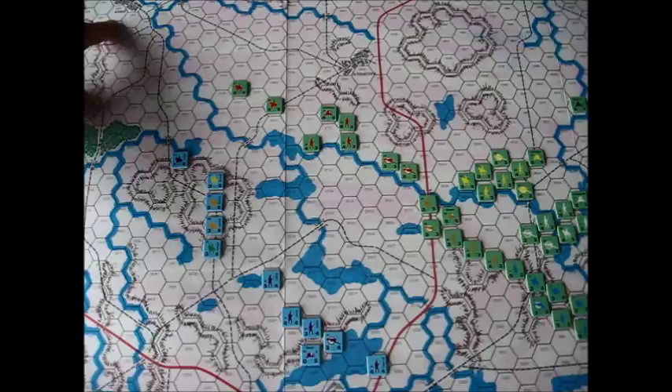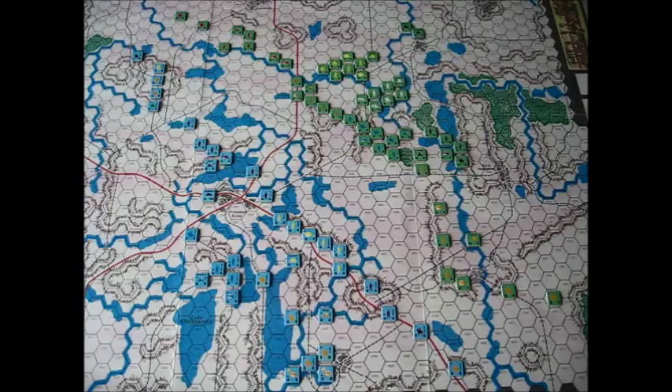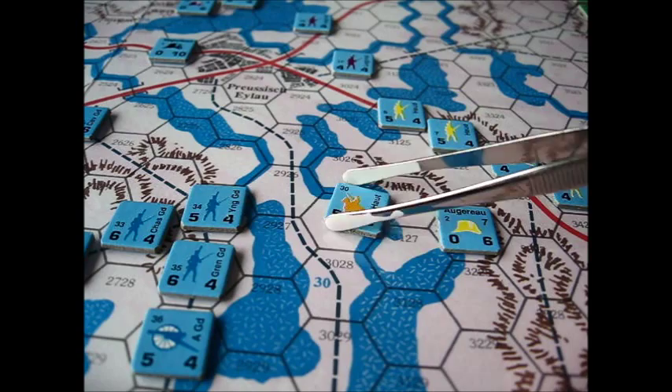This is a simple game, so I'm going to do a replay of it here. I don't know if I'll film it all, but let's take a look at some of the counters first. Here's a closer look at the counters — there isn't a lot of information on these things. It's a very simple game: you've got virtually just two numbers — the combat value on the left, and the movement factor. The color on the counter indicates the corps or division the unit belongs to.